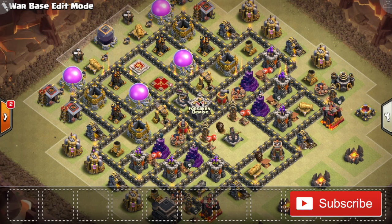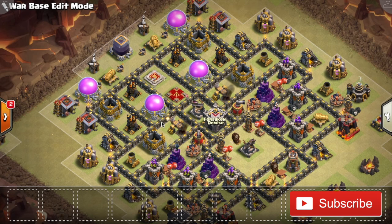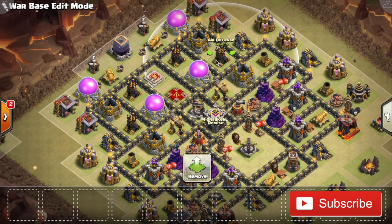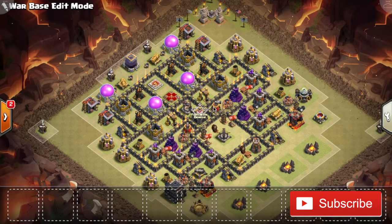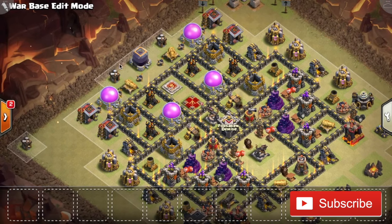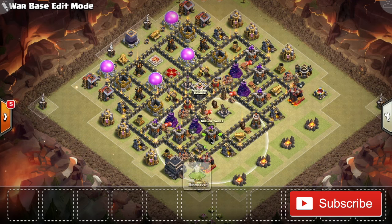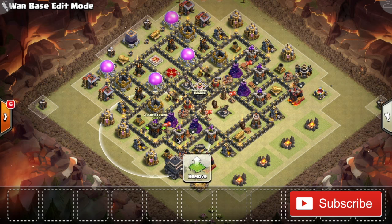Starting off with anti-air: obviously the most important part of air attacks for both the attacker and the defender is the air defenses. On this base, you might be puzzled to see that all the air defenses are up here at the top left. But that actually works as a good anti-air feature. Because even if the attacker comes from up here with two golems, their heroes, wizards, maybe even bowlers, and manages to take out all four air defenses, the balloons and lava hounds still have the rest of the base to go through. The lava hounds won't be tanking at all because all the air defenses are down and they'll just be moving from defense to defense.